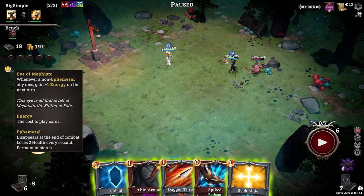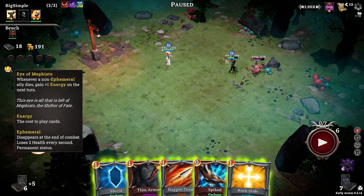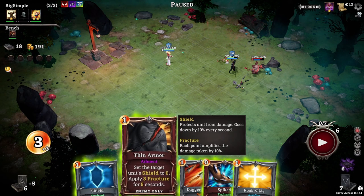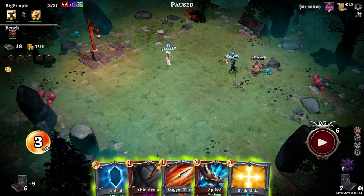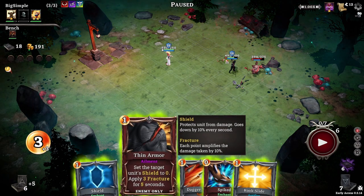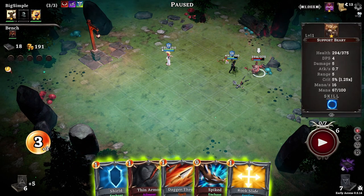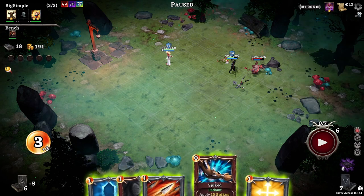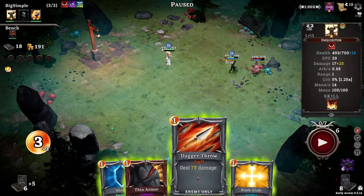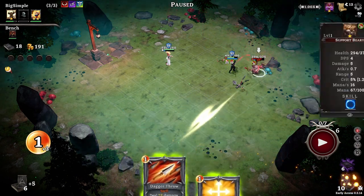Whenever a non-ephemeral ally dies — what does that mean? Disappears at the end of combat, loses two health every second — I guess ephemeral means token. But where's my energy? I was supposed to get an energy for that. Set the target unit's shield to zero, apply three fracture — do they have any shield? They have mana but I don't see a shield above them. Apply three fracture isn't bad. We'll give our main hero some spikes and shield, give this guy fracture, and do some damage to him. I wonder if doing a direct attack also synergizes with fracture — if they combo.